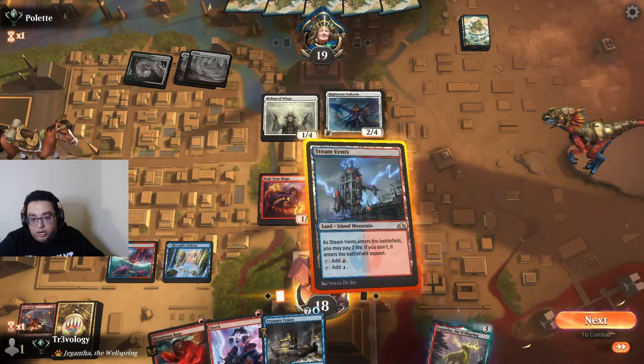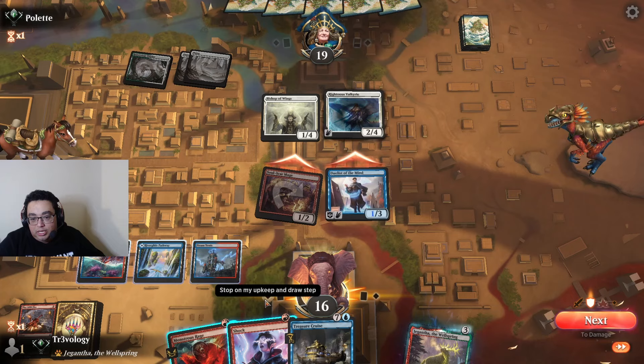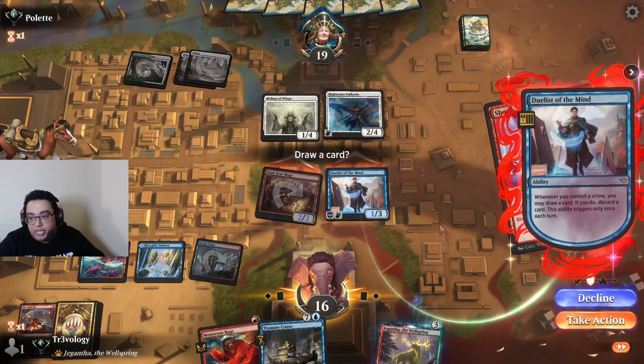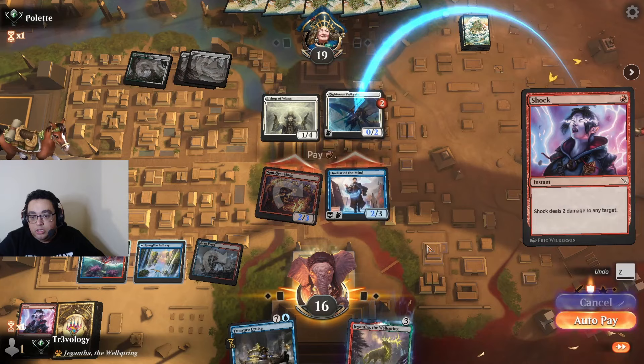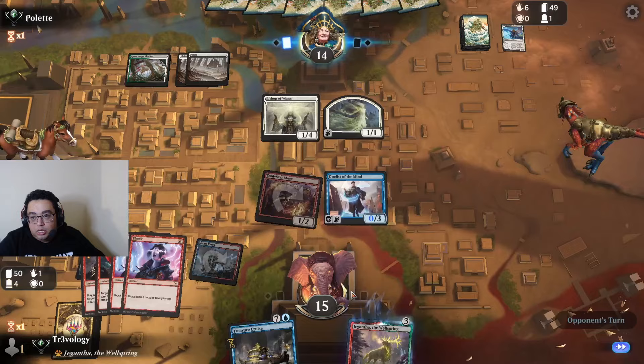Shop for his demons. Let's go ahead and attack here — no blocks. Let's shrink the Valkyrie or go face. I'll shrink the Valkyrie. Cast this now for more damage — we get a loot. We're going to only have the Valkyrie in hand anyway. Four cards in the graveyard. We haven't enabled Treasure Cruise very quickly at all.